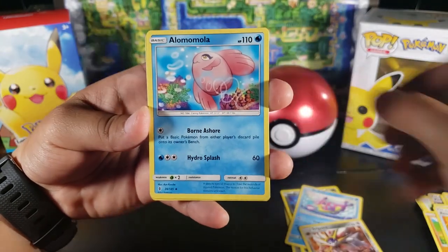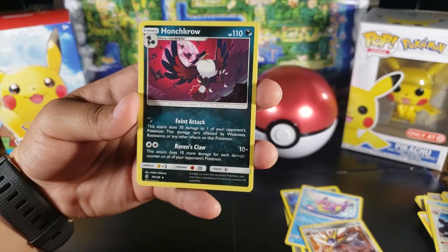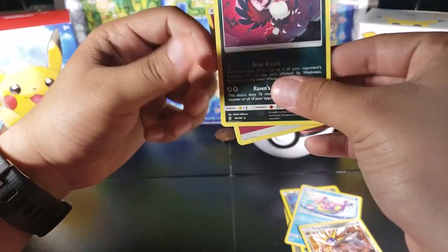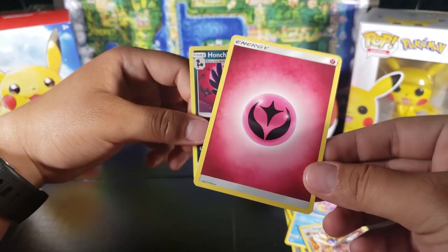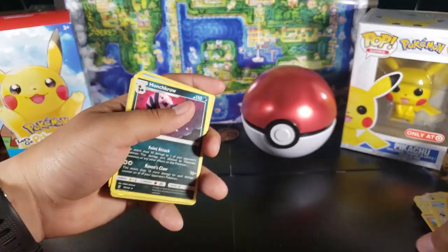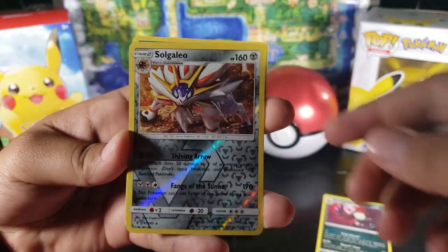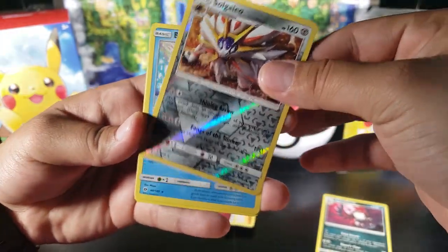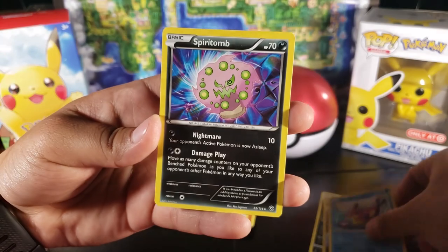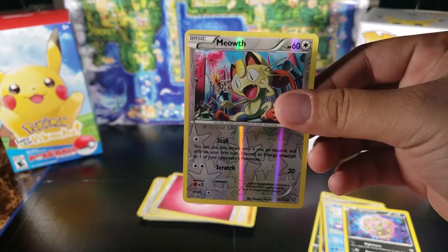Rescue Stretcher, Alomomola, Bewear, and then the actual rare is Honchkrow. Plus we got an energy. I think this pack had 11 cards — I'm not sure. All right, so here are the best cards we got: Honchkrow as a rare, Tsareena as a reverse rare — probably the best one we pulled — then Spirit Tomb as a rare and Meowth as a reverse, just a common card.